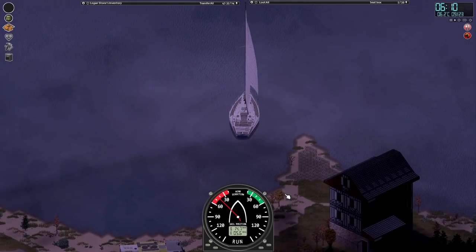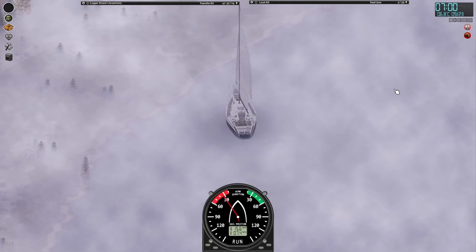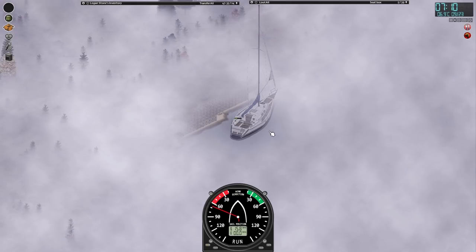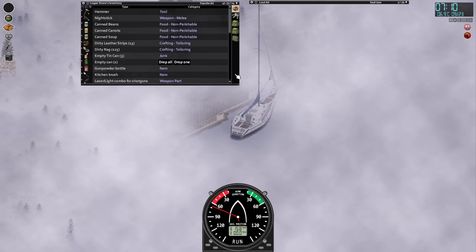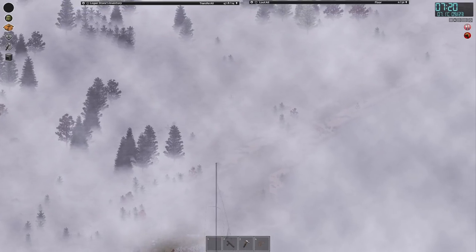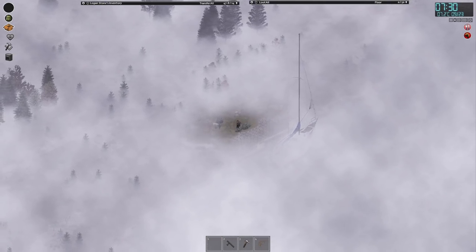Right, we should be able to set off now. Here we go - land ho! Let's turn now. Remove the sails. Find the boat. I don't know how far up the coast we are, but at least we're here, which is the main thing. We're off the boat - where are we? Oh, we're there. Okay, we're not that far away from the base.